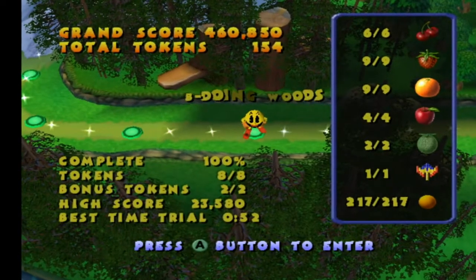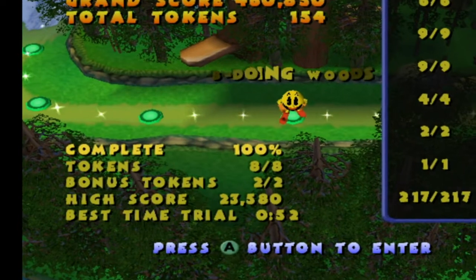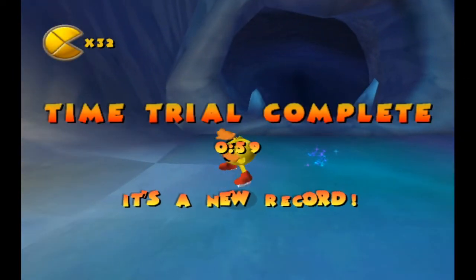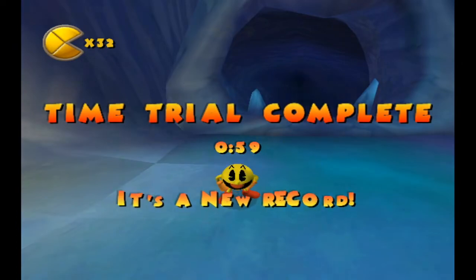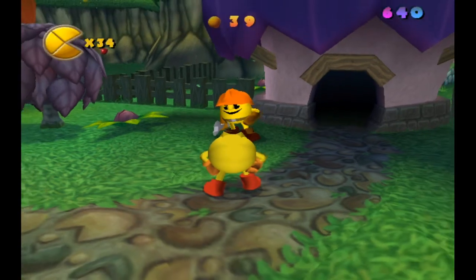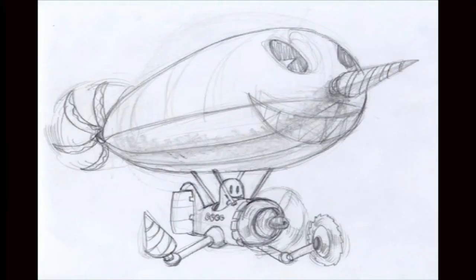Every non-boss level has 8 arcade tokens hidden within it. Another token can be obtained as the reward for 100%-ing the level, and another for completing the time trial mode that unlocks after completing the level for the first time. Collecting all 150 tokens grants access to a building in Pak Village that was previously closed for repairs. Entering the building begins a slideshow of concept art of the game, and the best glimpse yet at its development.